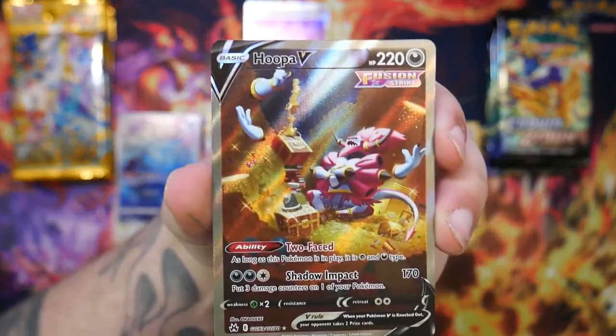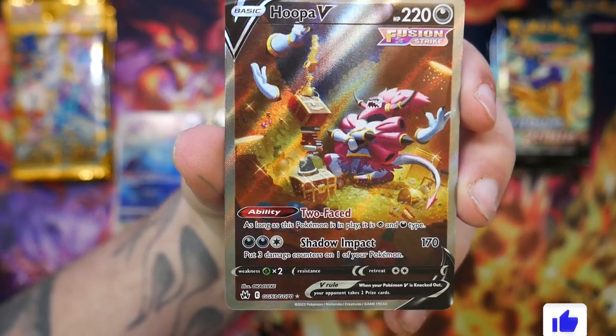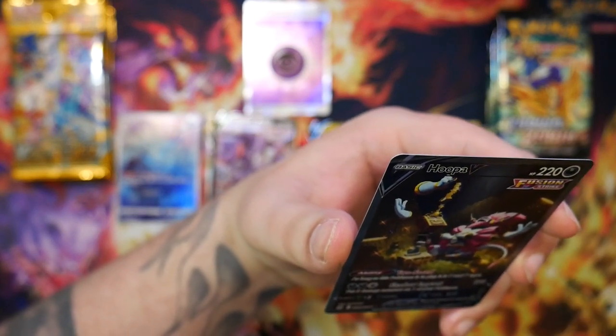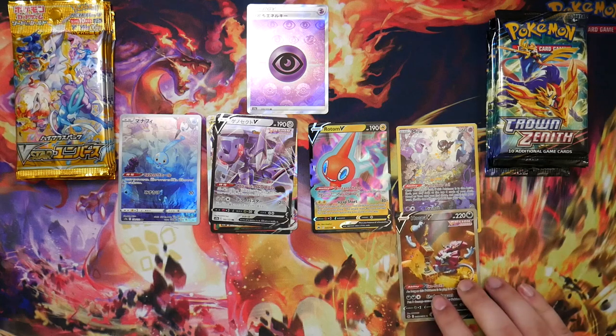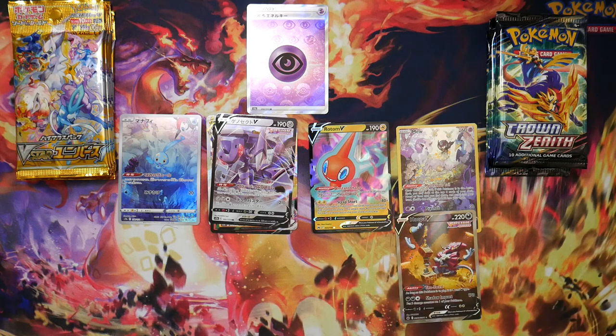Let's check out this Hoopa up close. Yo, that looks pretty cool — is he sitting on a lot of treasure? He is. Illustrated by Okacheke. Very, very cool.